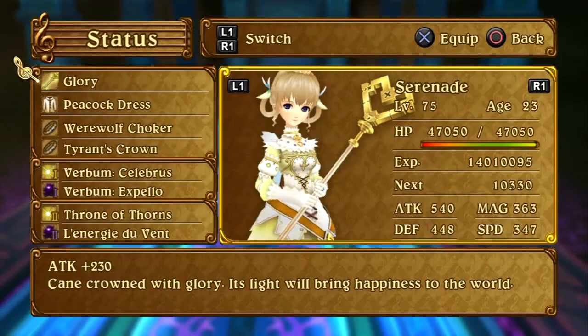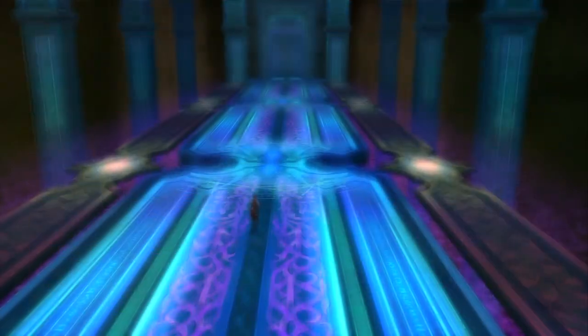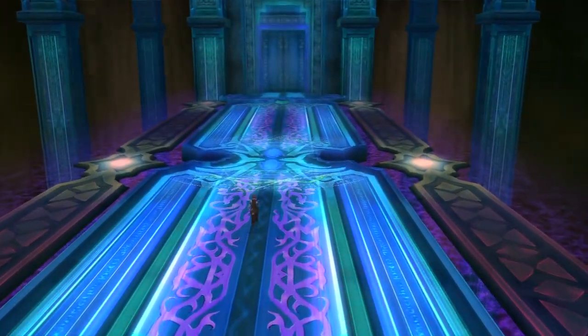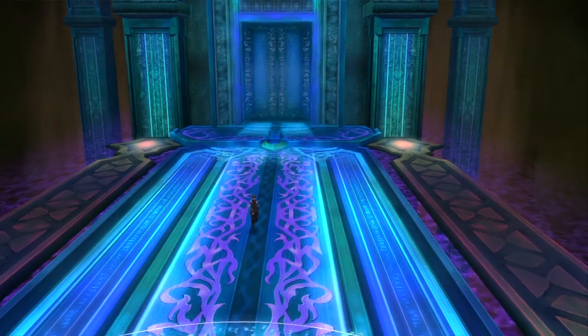For this video we are going to be using Serenade against Count Waltz and Legato, being at level 75 — pretty easy. You want to attack Waltz first because Waltz is going to be a bigger threat than Legato. Legato is pretty much like the Annihilator, just a weaker version of the Annihilator.